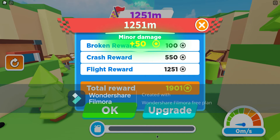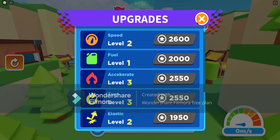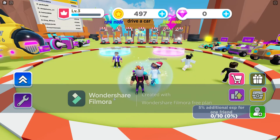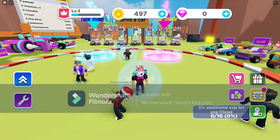Let's upgrade again — let's upgrade our turn, and our elastic, and our turn again. So yeah, we're doing good. We're level 3 right now and we have 4.97 coins.